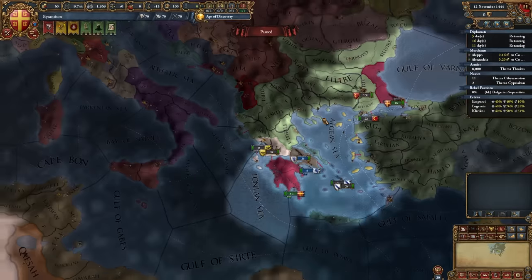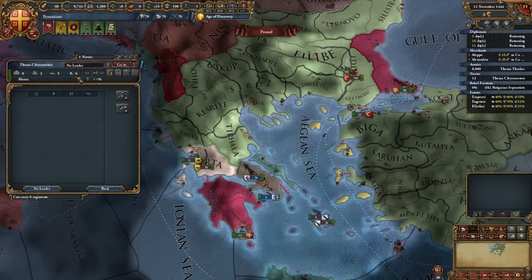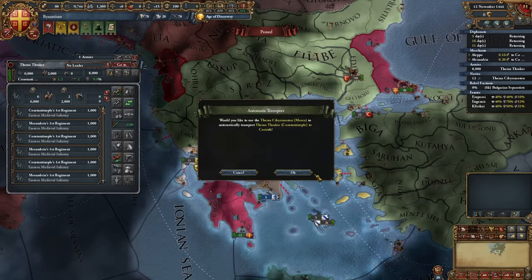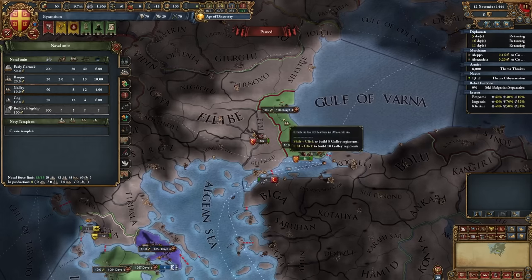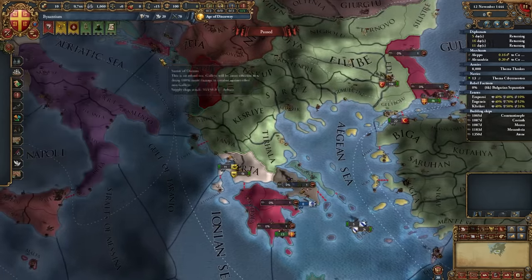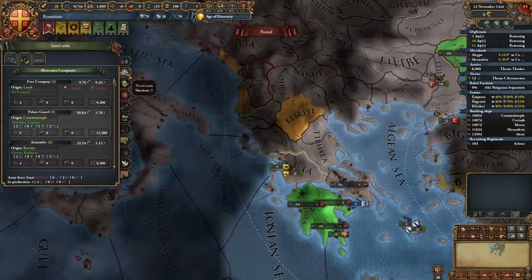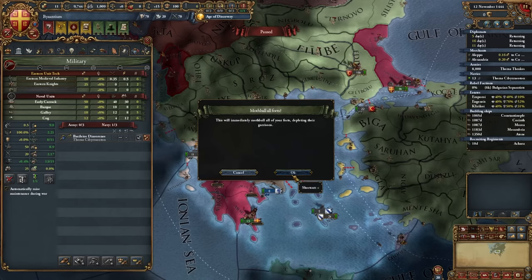We're going to go ahead and remove the port over here and send our army over to Maria. Let's sell our ships, crew and admiral, and let's move our ships over. Go ahead and build a galley in every province that we can, except for one, which we're going to build a free company first. We're going to take another loan here and grab the free company, then build a galley behind it. Go ahead and mothball our fort.